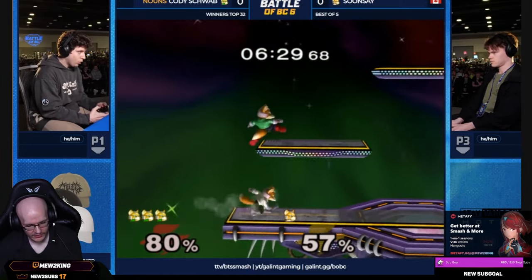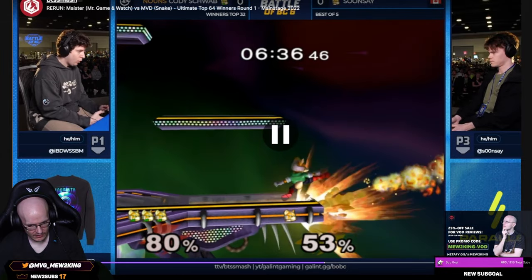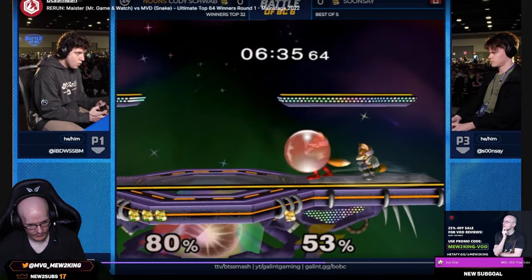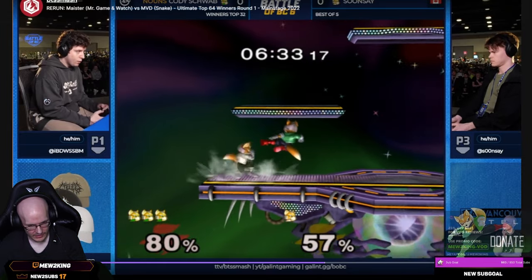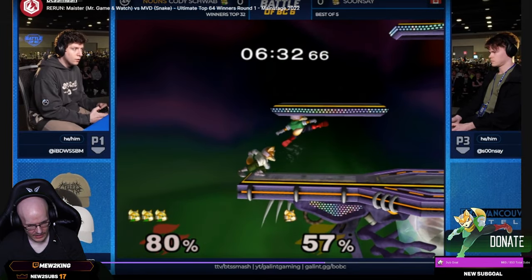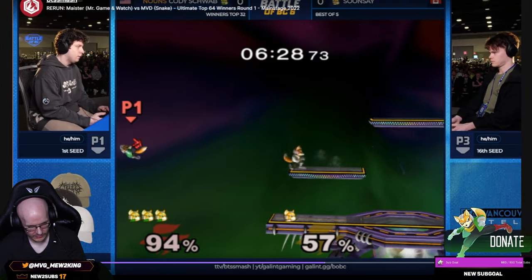Cody does safe pressure — see how he does shine, aerial, shine, aerial, fade back. This almost hit. Shine, rising aerial, right here — nair, shine — and then fade back aerial. Basically making a wall. I call this a wall of hitboxes.